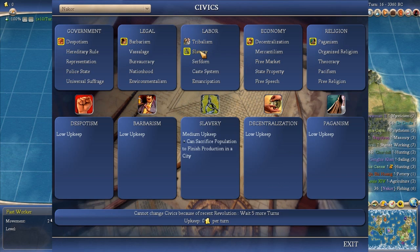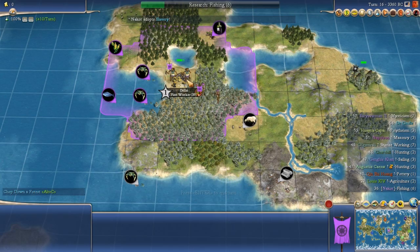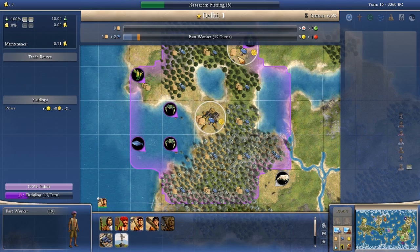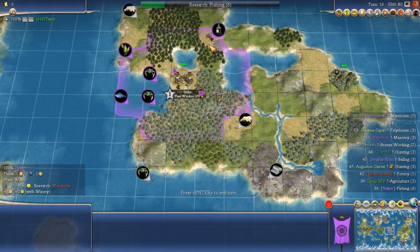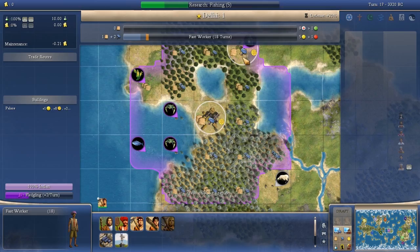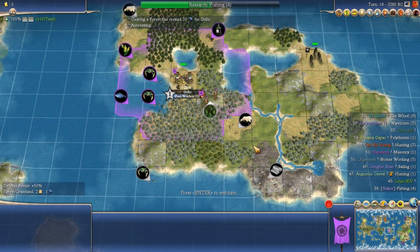We finish Bronze Working. I revolted to slavery, though it doesn't even matter because I'm not going to be using slavery in this opening at all. I can now start chopping on the forested hill tile and start a second worker — I want two workers, not just one. It's still faster to work the wines tile for Fishing research for a couple more turns. A forest chop completes and the fast worker is down to 11 turns, though it won't actually take that long because of our forest chops.